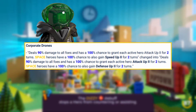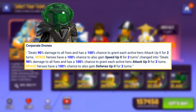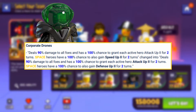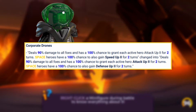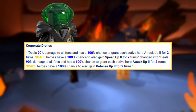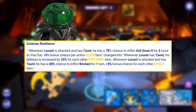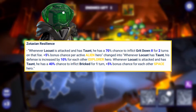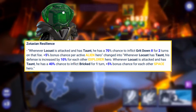With his second special ability, it will deal 90% damage to all foes, and have a 100% chance to grant each active hero Attack Up 2 for two turns. Space heroes will also have a 100% chance to gain Defense Up 2 for two turns. The only change here is they now gain Defense Up 2 instead of Speed Up 2, so a slight nerf there, but Defense Up 2 will be solid. Moving on to his passive, whenever he has taunt, his defense is increased by 10% for each other explorer hero, so that's a 40% increase in a full space team.